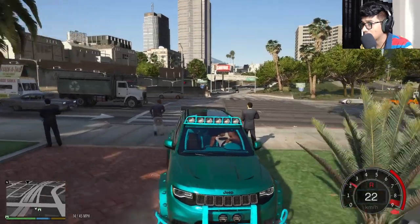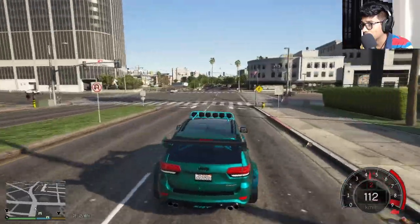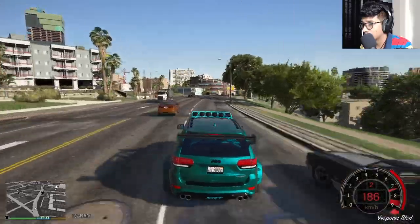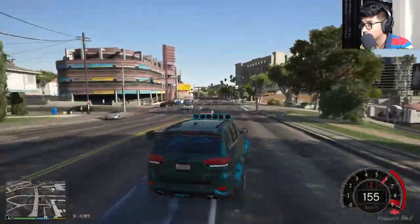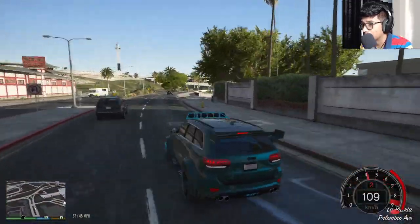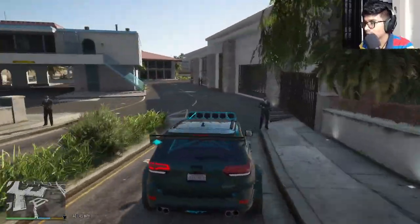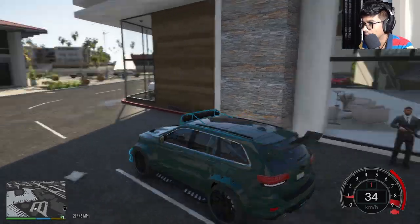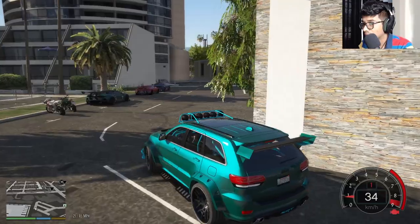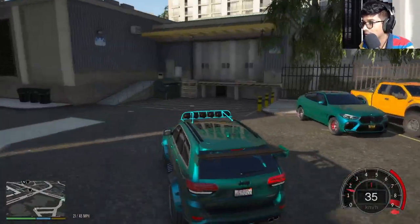Now we're going to the other showroom because we are selling the Ferrari F40 — that's a really expensive car but we just gotta sell it. We just reached the showroom and we're gonna take the Ferrari F40 outside to sell it. The showroom is kind of loaded right now. We need to park a car somewhere — I think we got a new Audi R8 over there since we sold the other one.